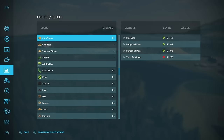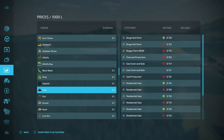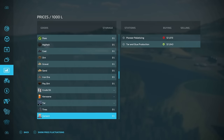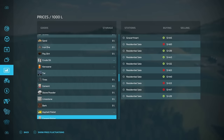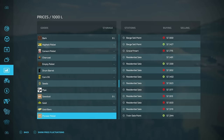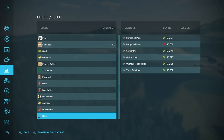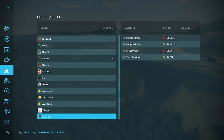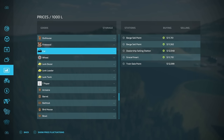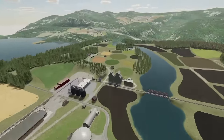Checking the prices, we've got corn straw, compost, soybean straw, alfalfa, alfalfa hay, black bean, peas, asphalt, coal, dirt, gravel, sand, iron ore, pay dirt, crude oil, kerosene, tar, tires, cement, stone powder, limestone, bark, asphalt pallets, cement pallet, charcoal, empty pallets, drum barrel, corn oil, pipe, sawdust, gold bars, pioneer pellet, trash can, plywood, glue, household goods, junk car, dry lumber, nails, new tire rubber, outhouse — there is so much stuff on this map. It is like production haven.